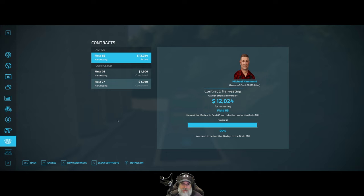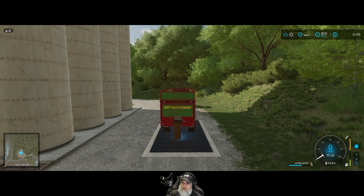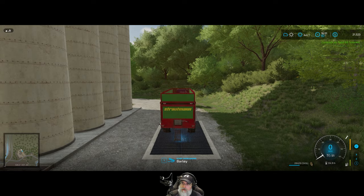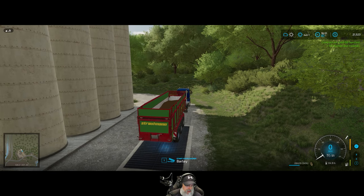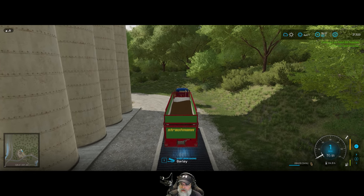We should have the other field for $12,000 — a little over $12,000 — and all those straw bales. It's the next day in real life for me; I couldn't stay up until 3 o'clock in the morning finishing this. All the rest of the barley is ours. We have 28,422 liters of barley, and all these contracts are complete — but field 70 should be showing and it's not. It still has straw bales on the field though.